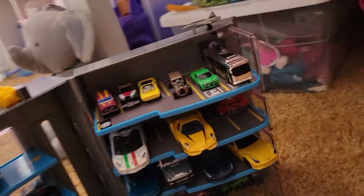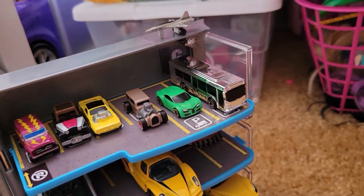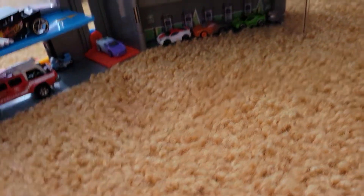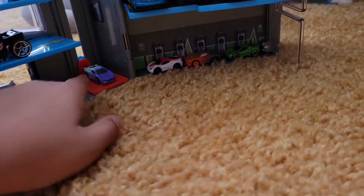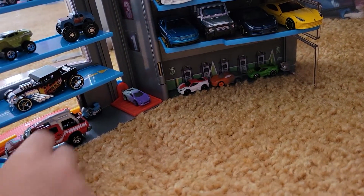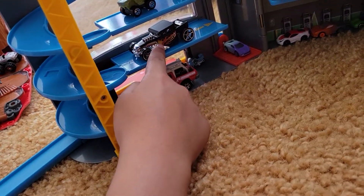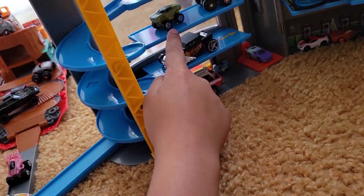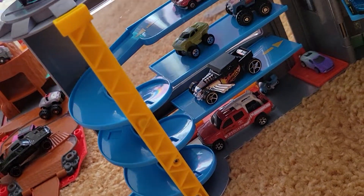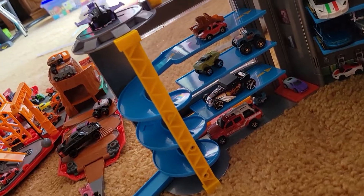Look at that Bugatti — that's a limited edition rare bus by the way. Under here you got a jet on top. We have the supercar gas station, the Lamborghini going up the car elevator. Then over here we have the lifeguard truck, the hot rod, and these cars going down the ramp.